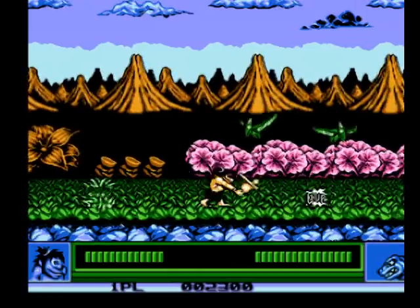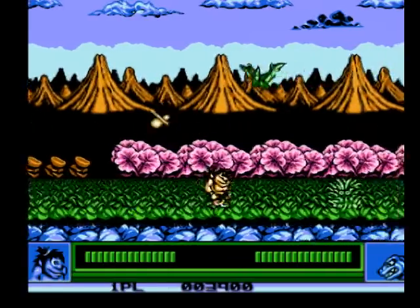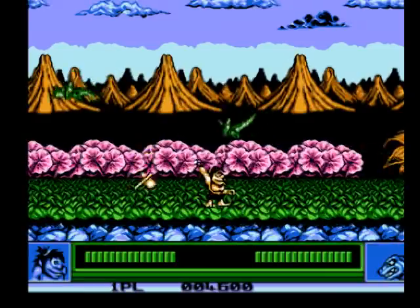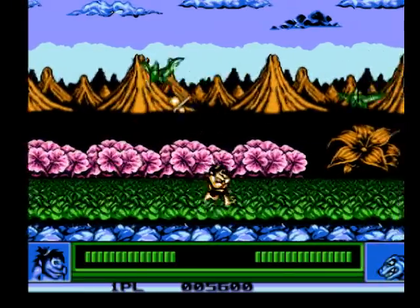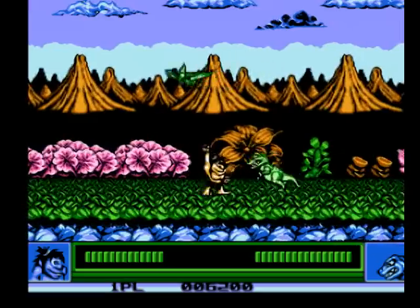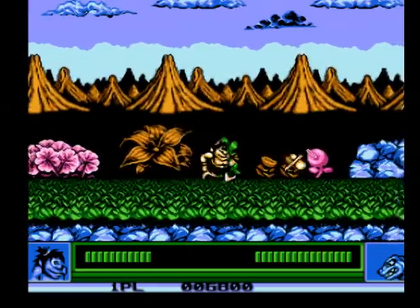There are dinosaur things, grass, and other cavemen. You throw axes at them — they will die off one hit, but the grass takes two hits. The bad dinosaurs take a good week. There are various power-ups like the apple which gives some points.